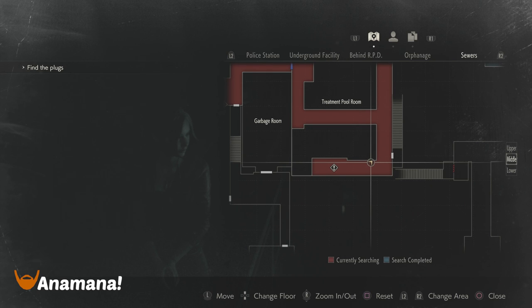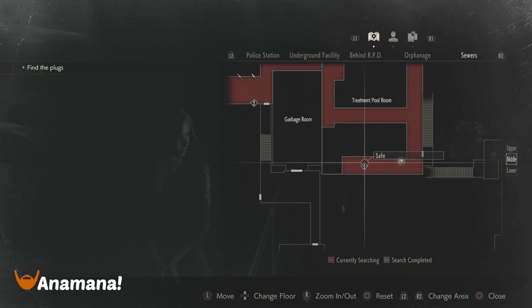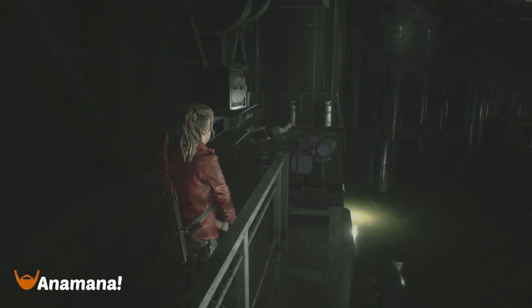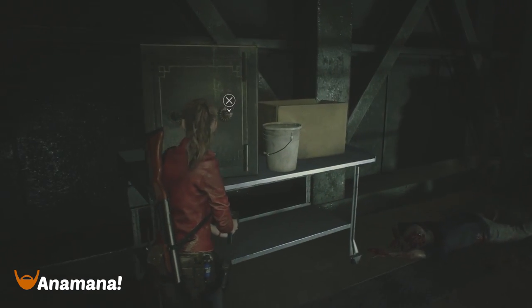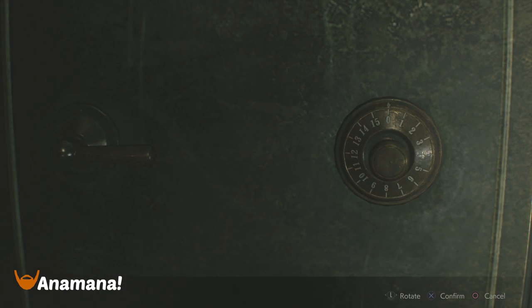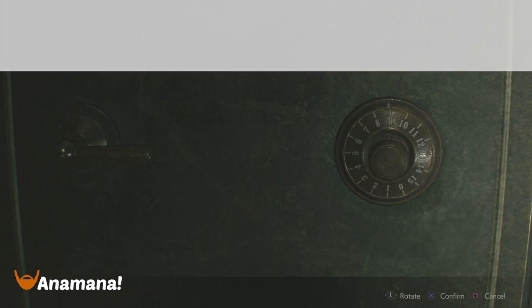Finishing up, I'm just showing you the map here because this is outside of the police department. We have the treatment pool room, which is located in the sewers, so this is probably around halfway through the game. Keep an eye out for this safe because you can probably run past it — it's off to the side and kind of hidden. You wouldn't think to go this way unless you're checking everything. This one can be solved with two left turns, 12 right turns, and then eight more times to the left.